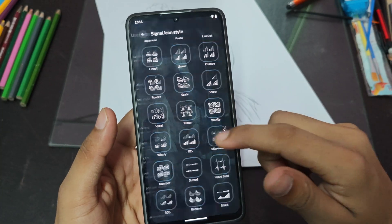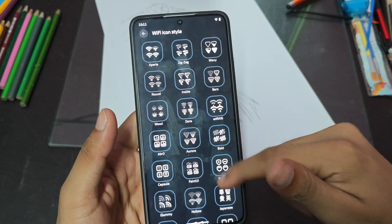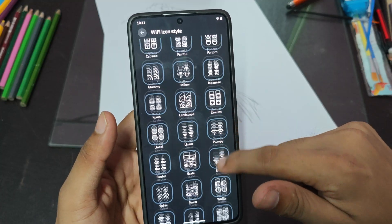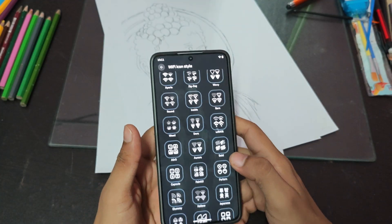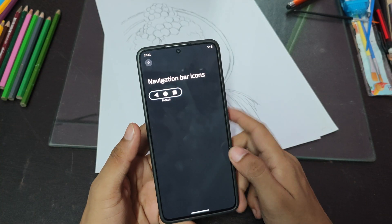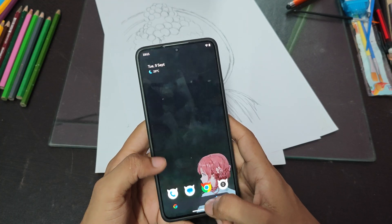For Wi-Fi icons, you do get the 'ganja wale' icon — the weed icon. Here it is, you can use it for Wi-Fi. If you have a navigation bar you can use it, but I don't like to use it. I love this gesture navigation and it feels smooth.